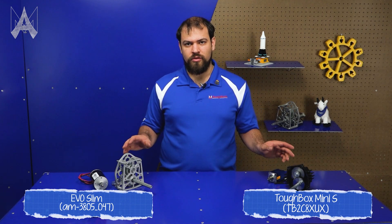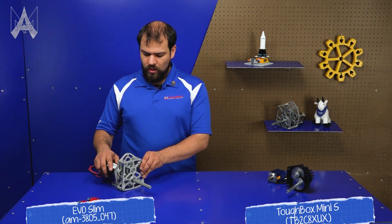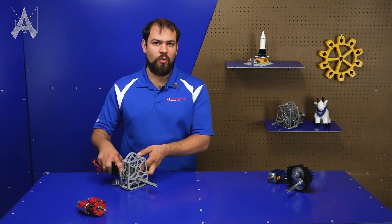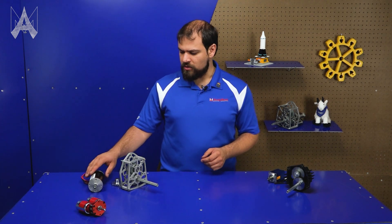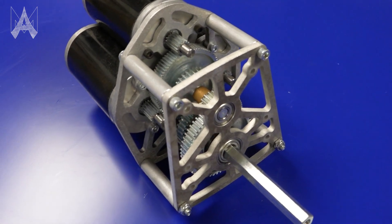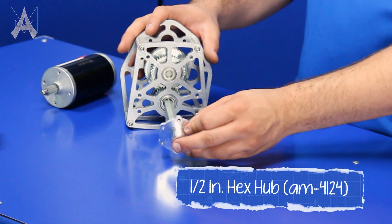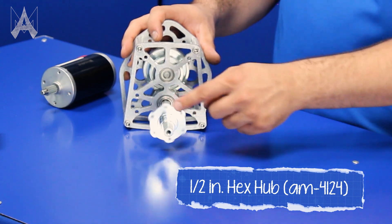These two gearboxes are primarily used in drivetrains, so they'll accept two sim/neo motors. They go in like this, and as the motor spins, you can see the output shaft spins, but not quite as quickly. Drivetrains usually have a reduction between 5 and 15 to 1, and that's just a function of how fast the provided motors spin compared to how fast we want to drive the robot. These also have half-inch hex output shafts, which is a very popular size in FRC. We have many wheels and hubs that will fit onto a half-inch hex shaft and let you bolt to other items using this bolt circle.